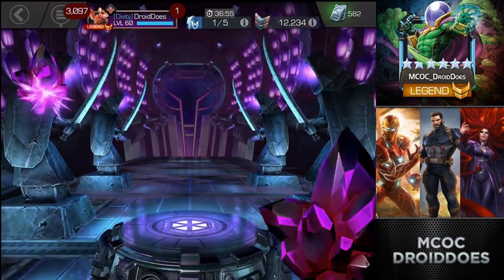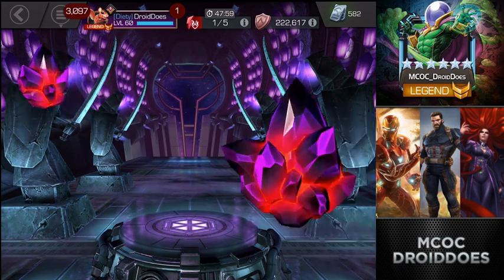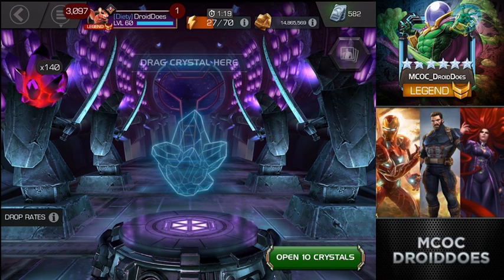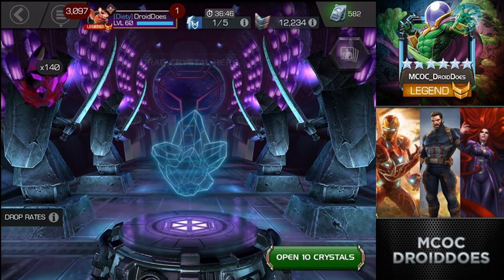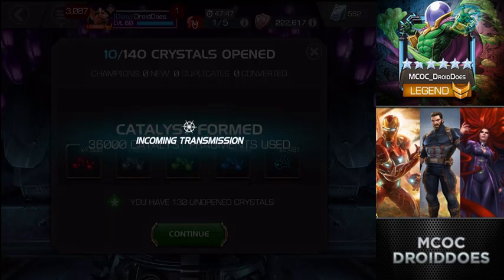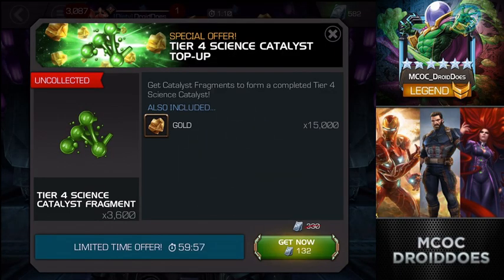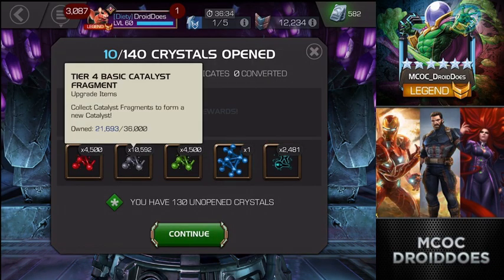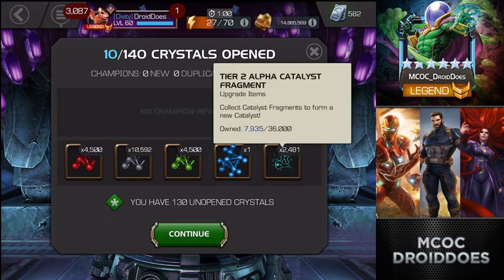Now let's move on to the map six crystals. With these I'm looking for tier two alpha frags. It's been a while since I've opened these and I have still never pulled a fully formed tier two alpha, so if we could do that today I would be very happy. Let's get into these — I've already formed a tech. Basics would still be nice, tech and cosmic would be good, but it's all about the tier two alpha frags. Not too shabby from the first stack of ten.